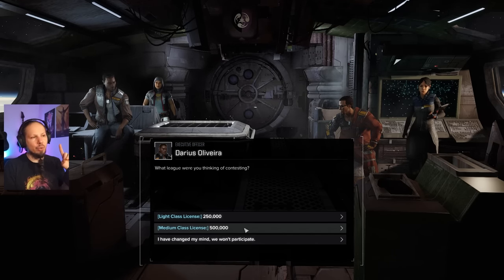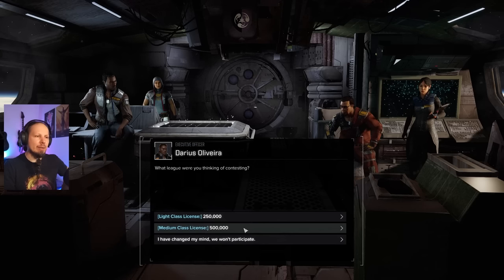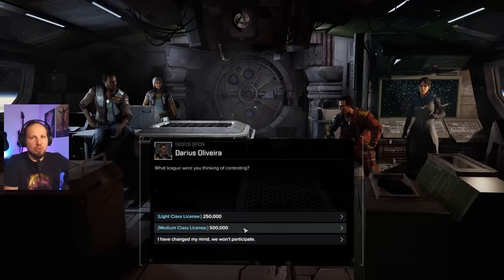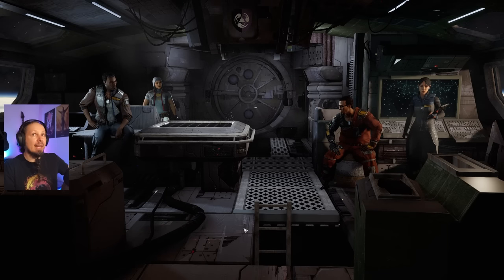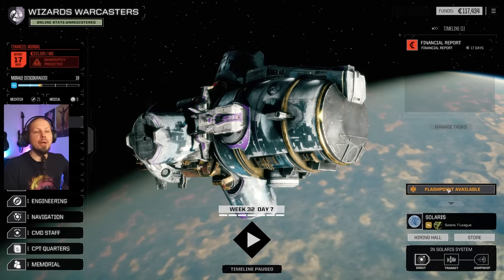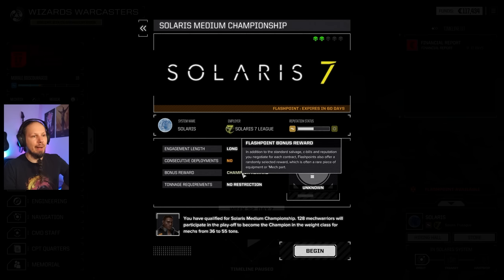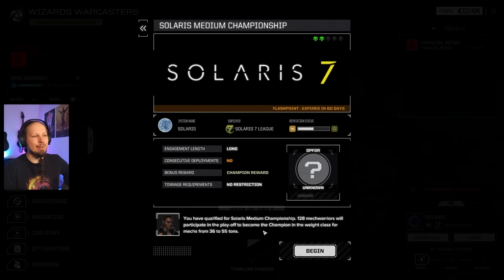We want to go with medium mechs — it's singular, we need one mech only. It's 500,000 C-Bills, and the higher you go in class the more expensive it gets. I'll go with this. A new flashpoint has spawned right on our position — Solaris 7, a long engagement, no consecutive deployments, which means we can repair in between, and we're gonna get a champion reward. 128 mech warriors will participate in a playoff to become champion in the weight class for mechs from 36 to 55 tons.